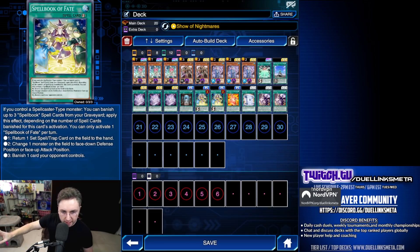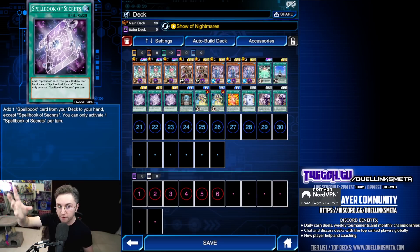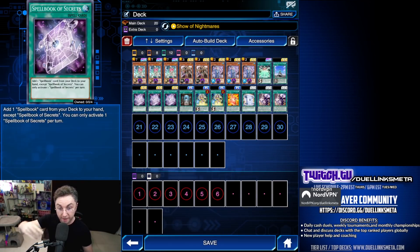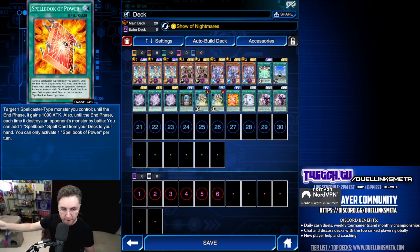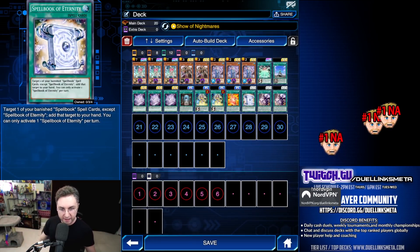To make the deck more consistent: Blue Boy on summon searches for a Spellbook. Secrets searches for a Spellbook. Master copies a Spellbook in the grave so you can search again — just to fill up the grave for your Fate. Use Library when you have no Spellbooks in the graveyard, which is very easy to do with your Prophecy and Tower getting cards out of the graveyard. Power gives a boost. Eternity adds banished cards back to the hand.